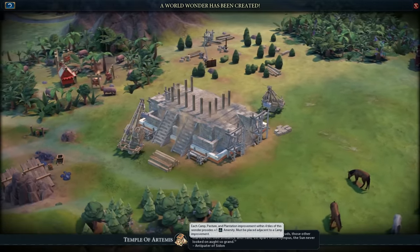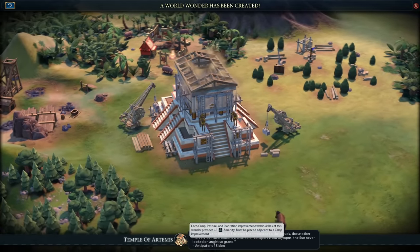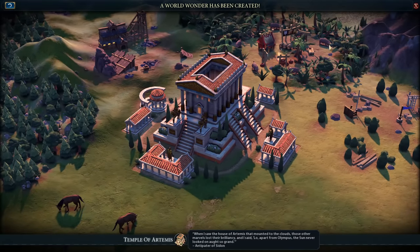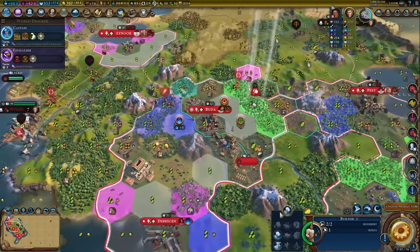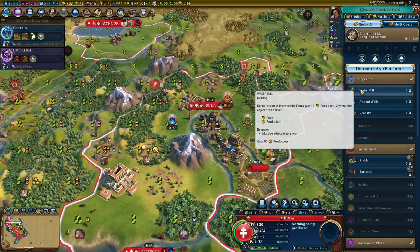Now we have the Temple of Artemis complete — did you see those lovely little truffles in the background, snuffling around digging up the ground with their nose boxes? My capital should now be happy, plump, and spacious — all things you'd want in a capital. How do we continue growing this city into something unbelievable? A watermill and a builder.